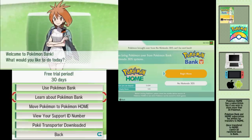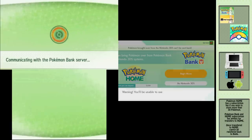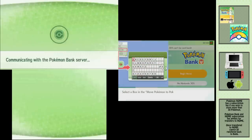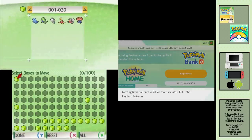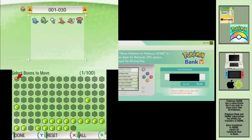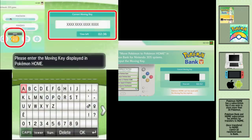Next, you'll need to update Pokemon Bank on your 3DS and download Pokemon Home on your Nintendo Switch — you can also get it on mobile devices. Set up Pokemon Home by following the on-screen instructions. Remember you need a subscription to Pokemon Bank and Pokemon Home to be able to do the transfers. Select Move Pokemon to Home from the Pokemon Bank menu and begin Move in Pokemon Home. Select which box you want to move, then input the moving key from Home into Bank.